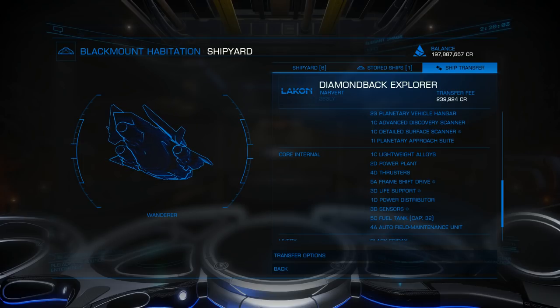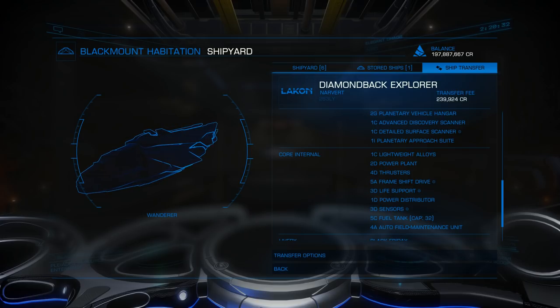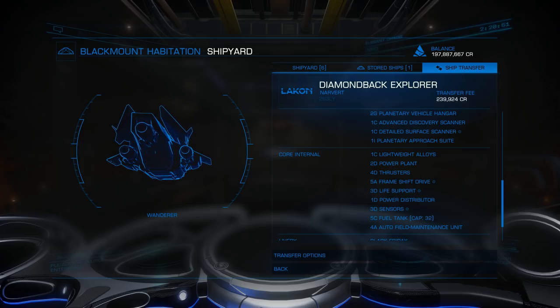They've added repair limpets for hull repair - that will also repair your canopy if it gets blown out. People have been exploring without them for years; it's a question of how safe you want to feel. The limpet controller takes up space, the cargo bay to carry limpets takes up space - it's all trade-offs. Heatsink launchers under the utility mounts are very good. If you get too close to a star or jump through a photosphere, or end up trapped between binary stars with heat skyrocketing, a heatsink launcher can save your life - keep your hull from melting and equipment from frying.